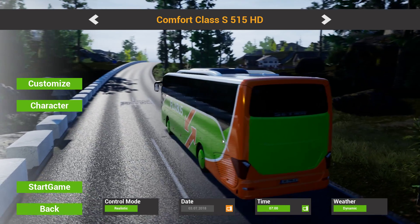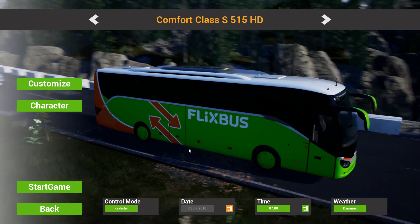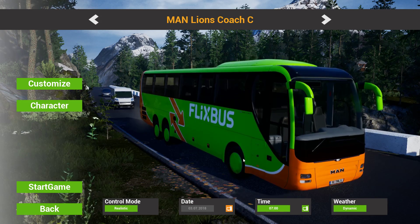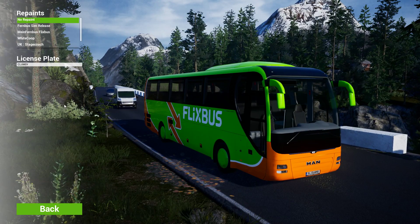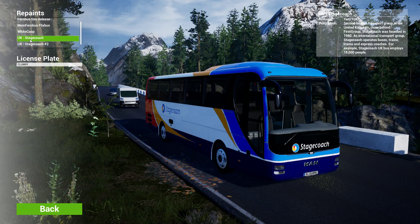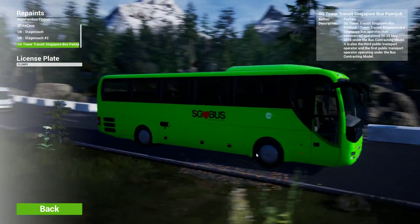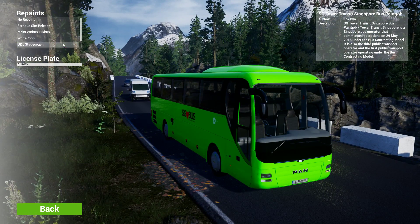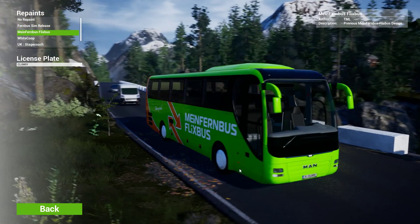You can see immediately the difference in graphics — a bit different lighting, a bit different in terms of textures. Looking smooth so far. I did miss the MAN, so we'll go with that for now — the MAN Lions coach. Let's see if there are other new skins. My Fernbus, Stagecoach is still here, and the SG love bus is still here as well, but we'll stick with the official one for old time's sake.